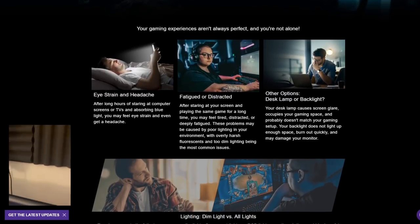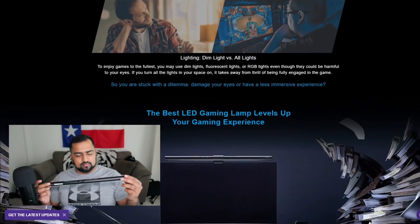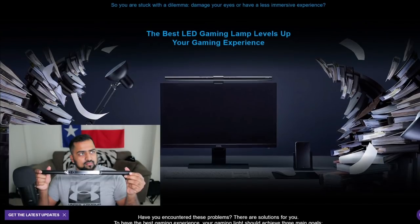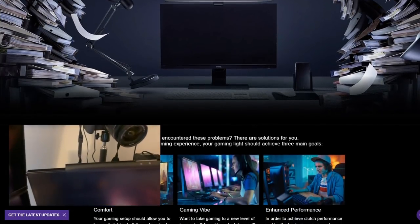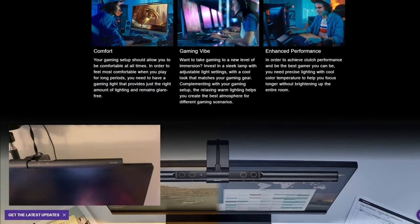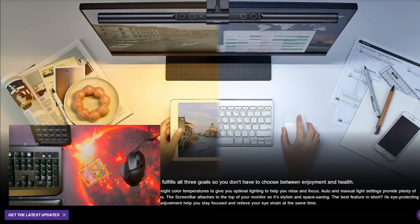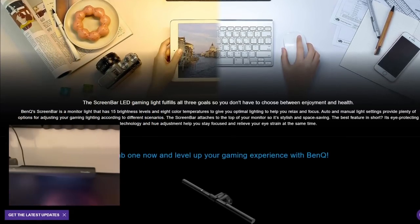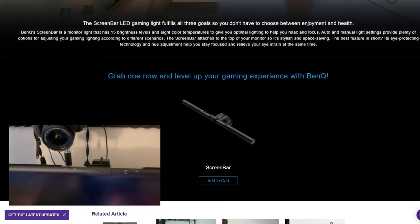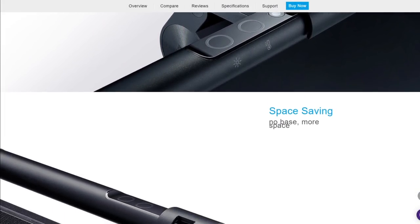I never thought much about this until I got the BenQ ScreenBar LED monitor light. The ScreenBar is smooth, compact, and fits nearly any monitor. It blends right into my gaming setup and comes with four feather-touch buttons on top. The intensity of the light and color fades in a fluid manner, and it's extremely easy to set up — the parts feel very high quality and have a good weight to them.